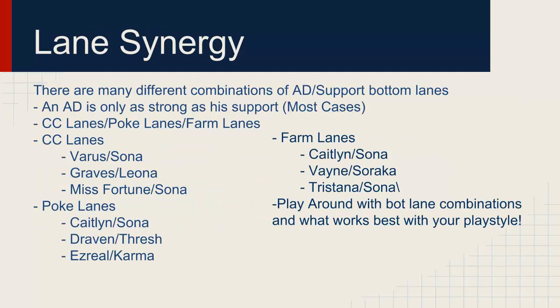Lane synergy means how well you and your support work together. There are 3 types: CC lanes, poke lanes, and farm lanes. CC lanes are crowd control lanes with area-of-effect damage and crowd control — for example Varus with his ult, Sona with her ult, Graves with his Q and ult, Leona who can engage from range with a strong ult, and Misfortune with Sona — Sona locks them down while Misfortune ults.